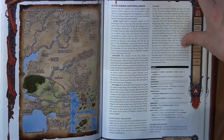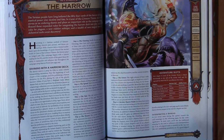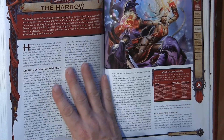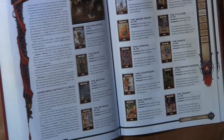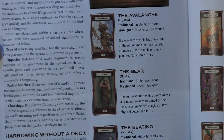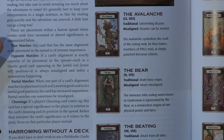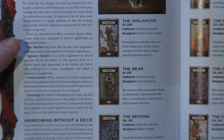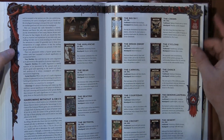Then you have the Harrow — if you're not aware, the Harrow is basically a tarot deck in Pathfinder. Right here they have the rules for divining with the Harrow deck and everything you need to know, plus a breakdown of all the different cards. I want to say they've actually made this into a physical product — check the comments below, I'm sure someone will confirm it, and I'll try to get it posted after editing.